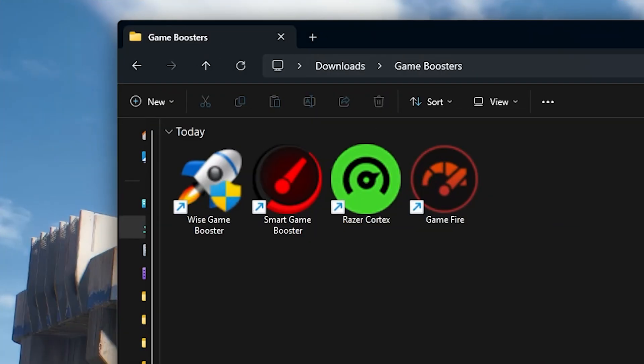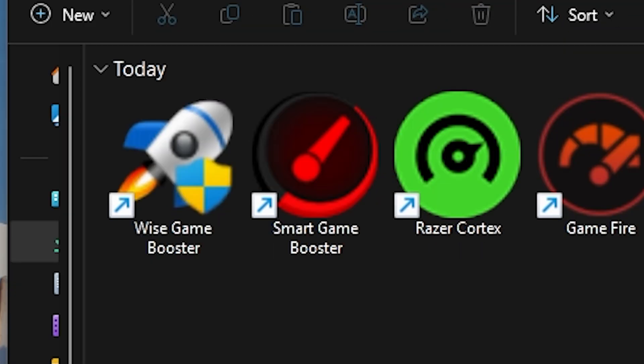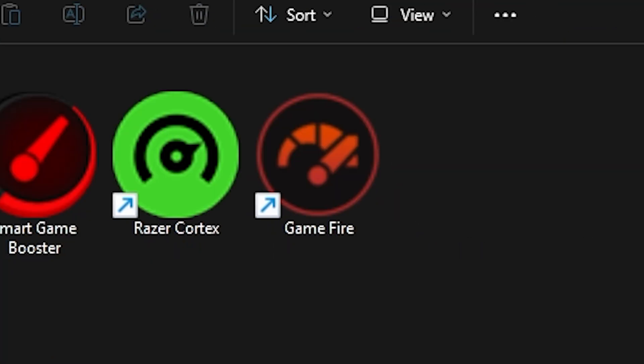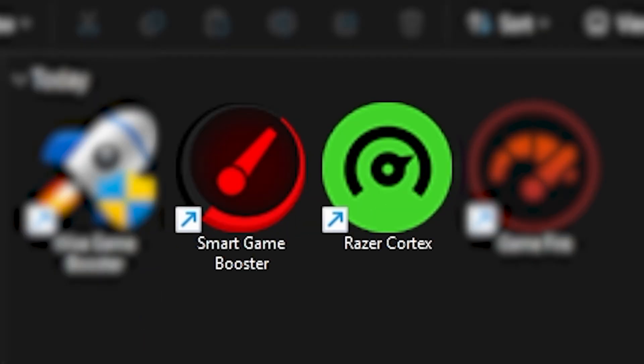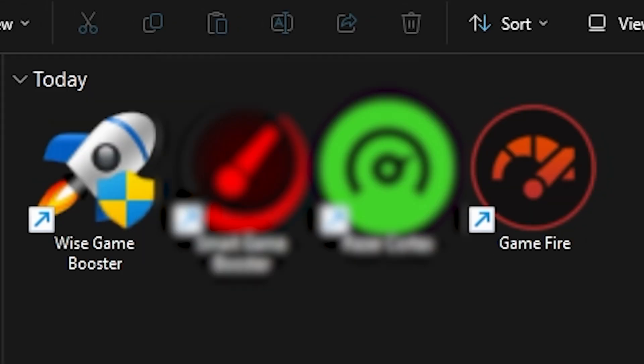Now I have all of the game boosters installed. We have Wyze Game Booster, Smart Game Booster, Razer Cortex, and Gamefire. I'm aware of Smart Game Booster and Razer Cortex because I've heard a decent bit about them, so they have some type of reputation. But the other two, I have no idea whatever reputation they have.